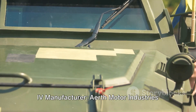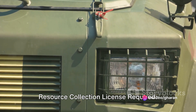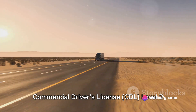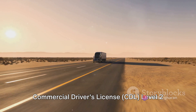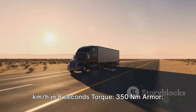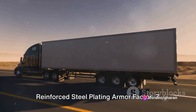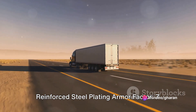Description: the Long-arm is only ever deployed in times of severe internal unrest or massive deficit in frontline military units. Ironclad Hauler Meca IV — manufacturer: Earth Motor Industries. Role: cargo transport, heavy hauling, resource collection. License required: commercial driver's license CDL Level 2. Maximum speed: 70 kilometers per hour. Acceleration to 20 kWh in 8 seconds. Torque: 350 Nm. Armor: reinforced steel plating, armor factor 7.